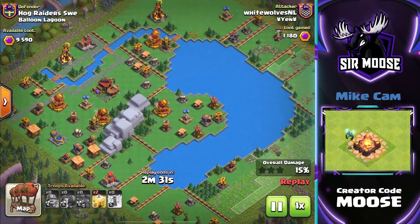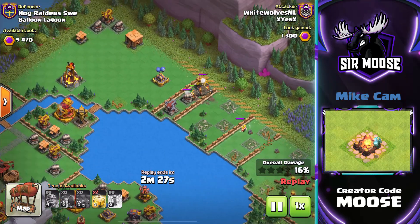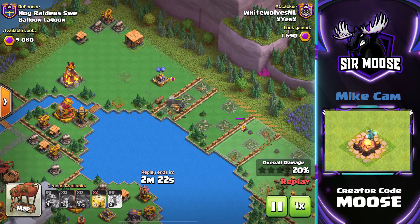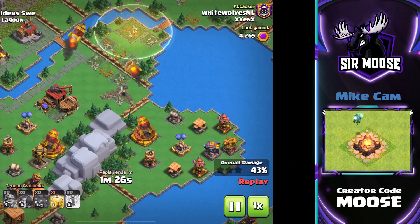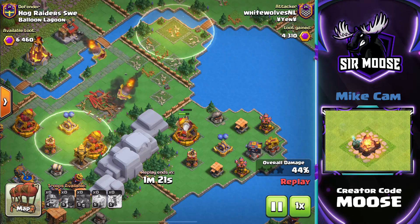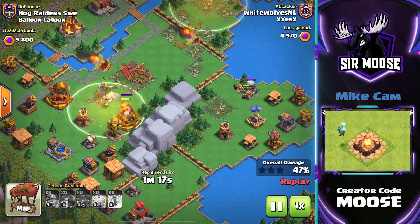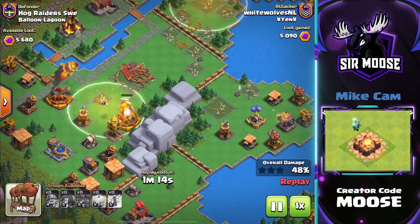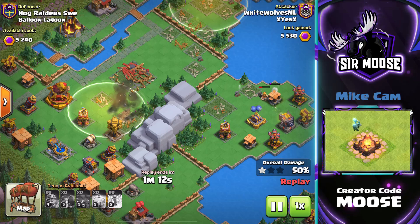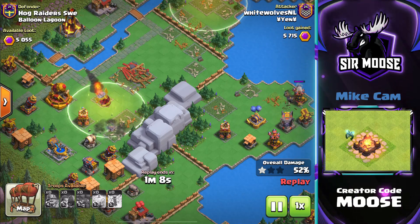For the casual player like myself in the Clan Capital, Super Miners are powerful against the right district. They're very powerful and super easy to use. You almost don't need to think about it — you send them in a line, just funnel them to where you want, put down a heal spell here and there. We've fast-forwarded a bit in the replay and we're going to get one star, up to 80%. Super Miners are great. They're my favorite troop in Clan Capital.